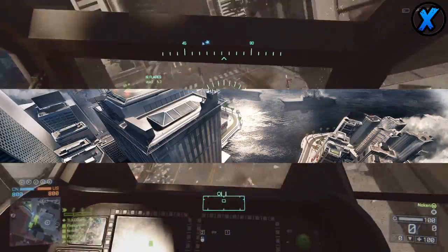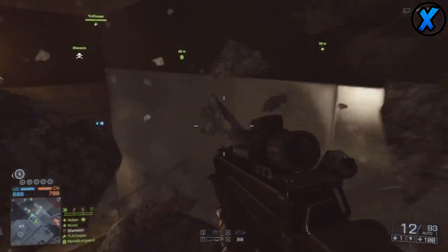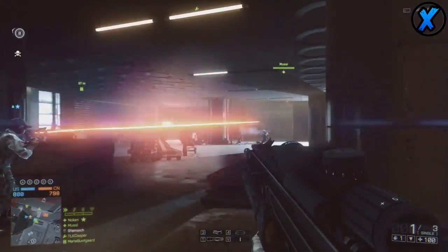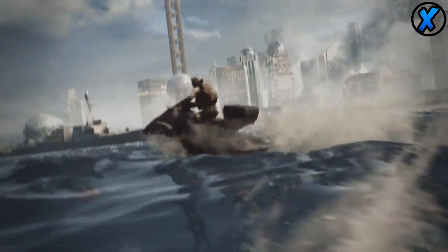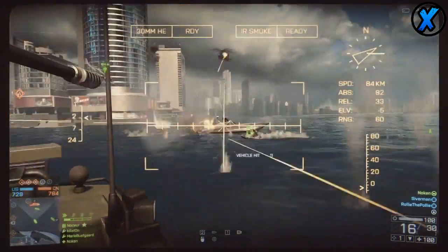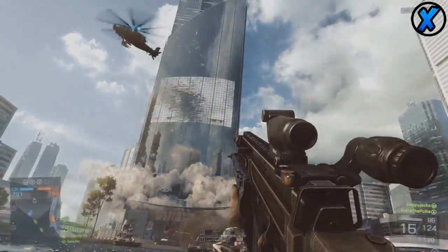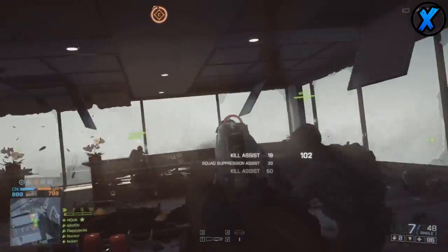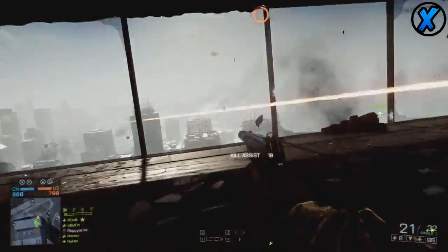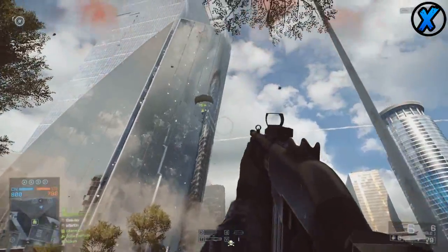The first map is called Siege of Shanghai. There's some gameplay on this and I'm going to have it on screen. But if I don't have gameplay, I'll show a banner image that represents it. Siege of Shanghai is a metropolis-type area with lots of big skyscrapers that are going to get destroyed. With jets shooting missiles at buildings, you can completely change the battlefield. That one looks like it's going to be a ton of fun.